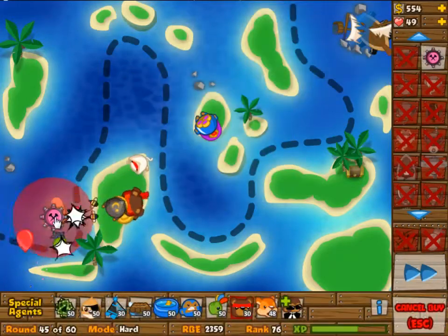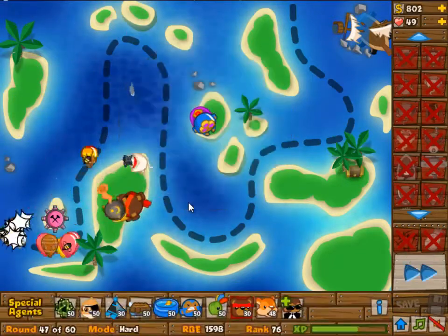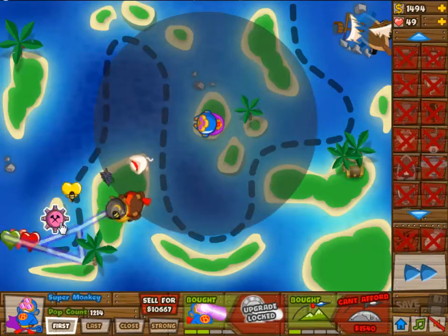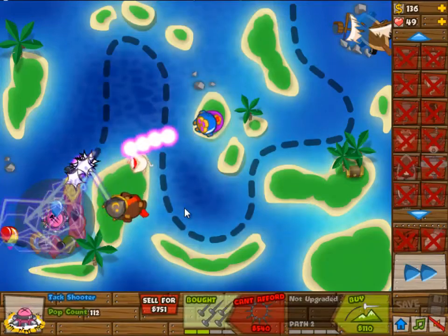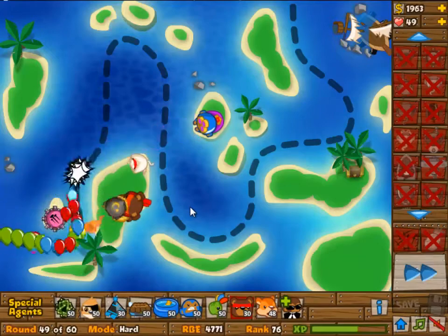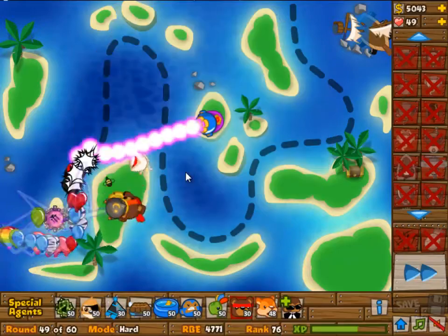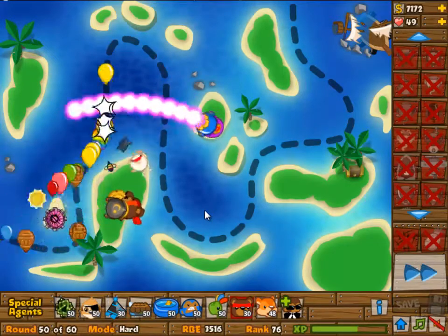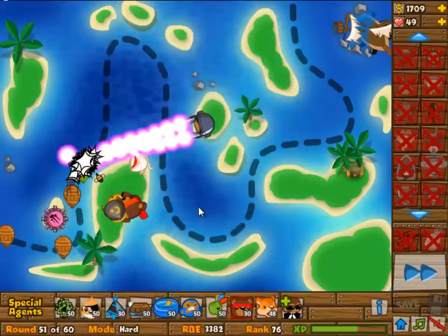We're going with the fully upgraded Ninja Monkey — actually 4 and 1, not 4 and 2. The Wizard Monkey is at round 46 at 2 and 1. The Tech Shooter is 0/0 and the Super Monkey is 2 and 0. From there, because I have a Super Monkey Village it's a little different — you get a little more money. So you get to upgrade the Monkey Apprentice at the end of wave 45 instead of during wave 46, but that's camo detection, so it doesn't matter until wave 47 anyway.